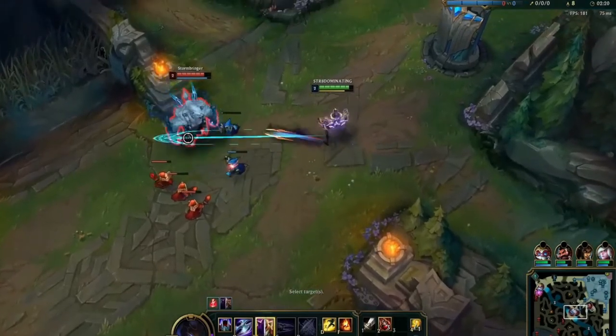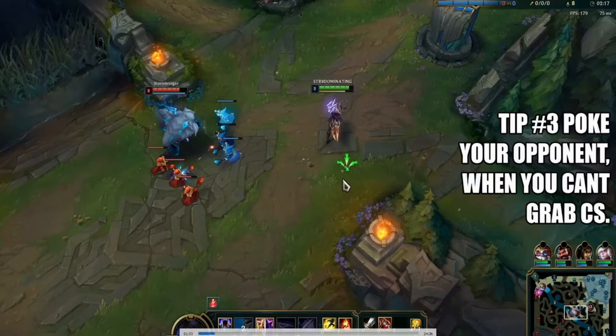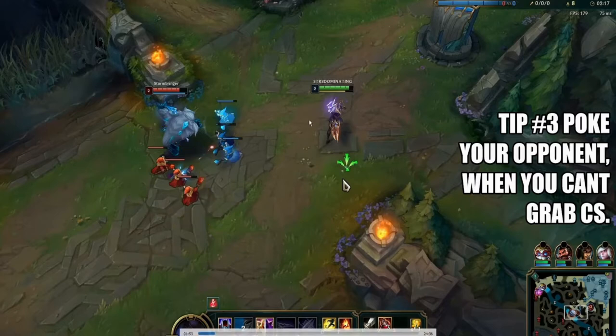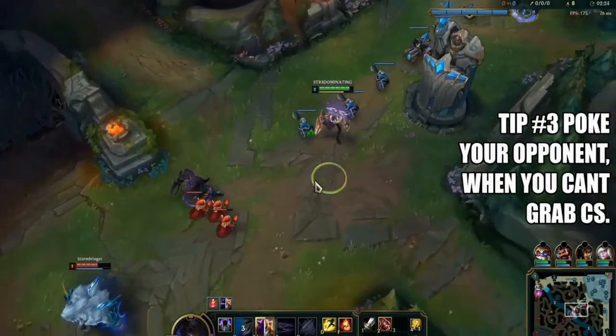I slip away from the wave because my Q is on cooldown. Looking at the jungle — nothing's going on, nothing to rotate to. The minions aren't weak enough to last hit, so the only thing I can do is poke Volibear. He should realize this and back up. I recognize that, throw out the W and hit him with two Q's — nice trade, he's chunked by a third of his health already just from that one play.